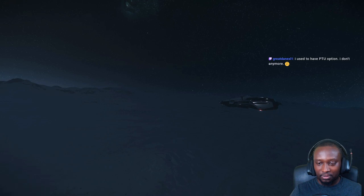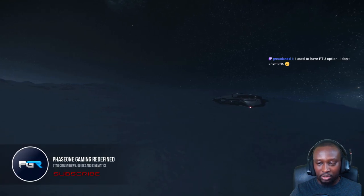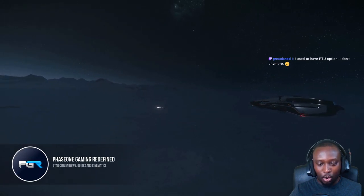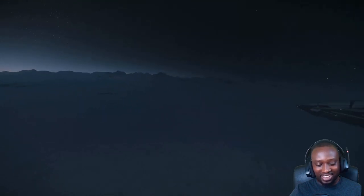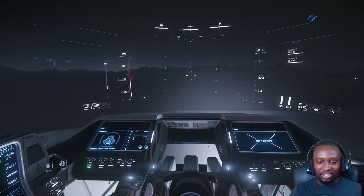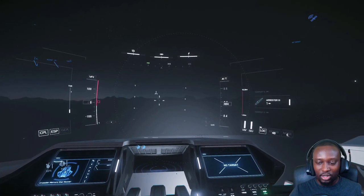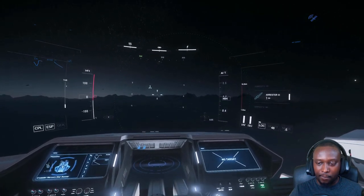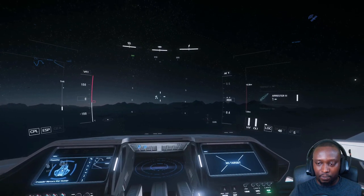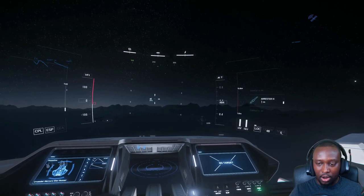Let's launch one — I want to test this. After this I just want to see what it looks like in third person. Oh, that is sick! It looks way better than before. How do you switch to it? Middle mouse button. So how do I launch? You use right mouse button to select how many you want to arm, then left mouse button to launch.